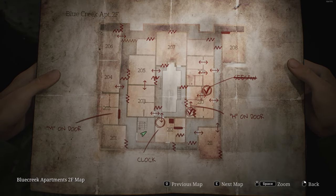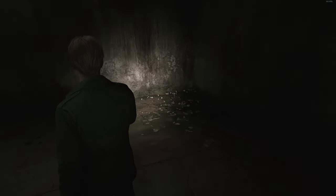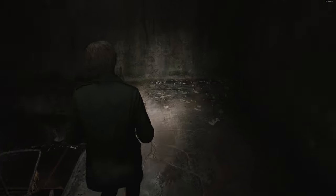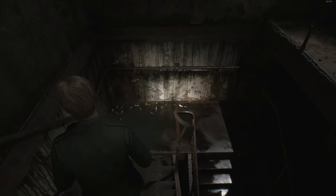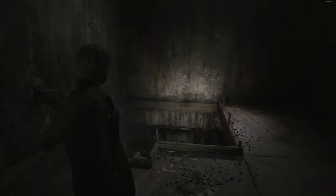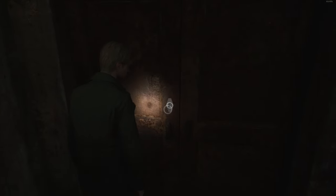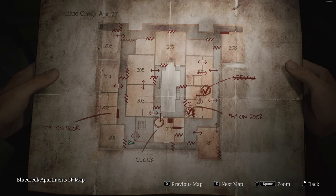This place looks incredibly dilapidated. This place is sort of important — there should be something here, but maybe it's not until later. We should be able to get another glimmer, but maybe it's not until later. OGs will know or may recognize this room — it's where we fought Pyramid Head for the first time in the original game. But of course we don't need to worry about that right now.